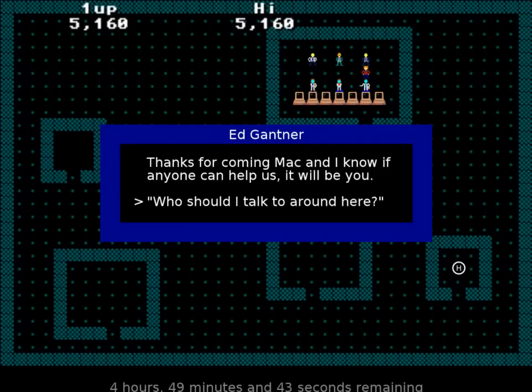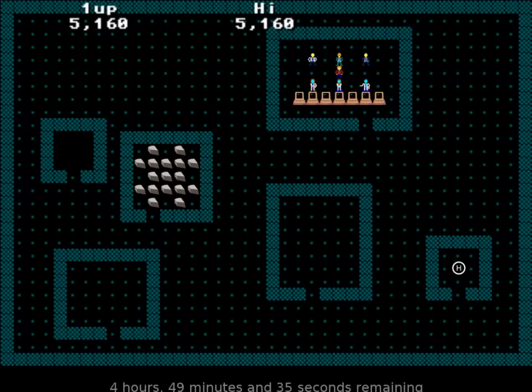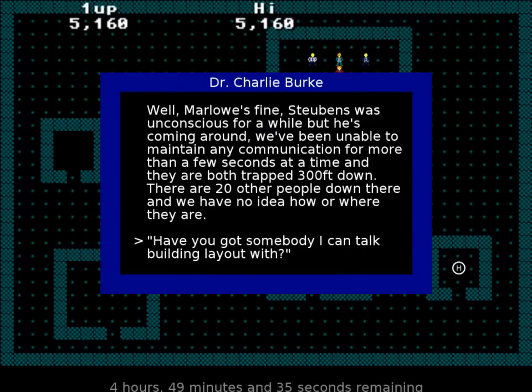Thanks for coming, Mac. I know if anyone can help us, it will be you. Who should I talk to? Charlie Burke, director of the lab. Ah, that's Charlie. Dr. Charlie Burke. How does it stand right now? Well, Merlo's fine. Steuben was unconscious for a while, but he's coming around. We've been unable to maintain any communication for more than a few seconds at a time, and they are both trapped 300 feet down. 20 other people, and we have no idea how or where they are.